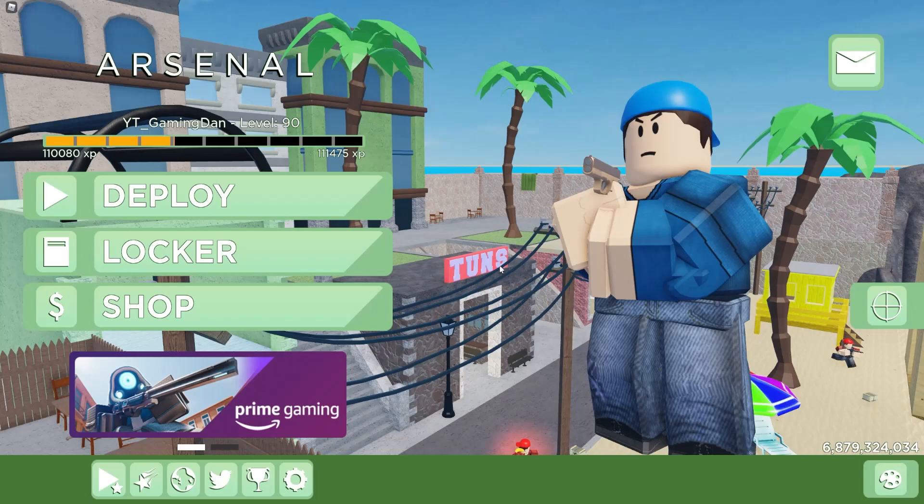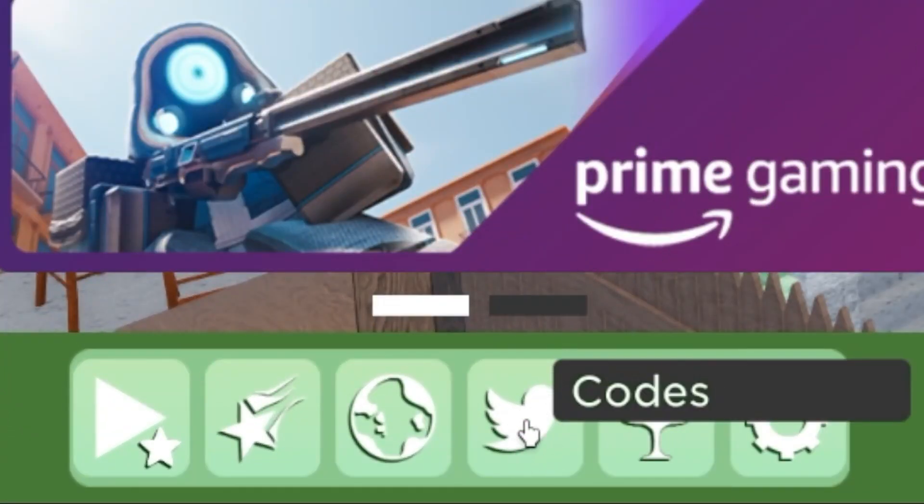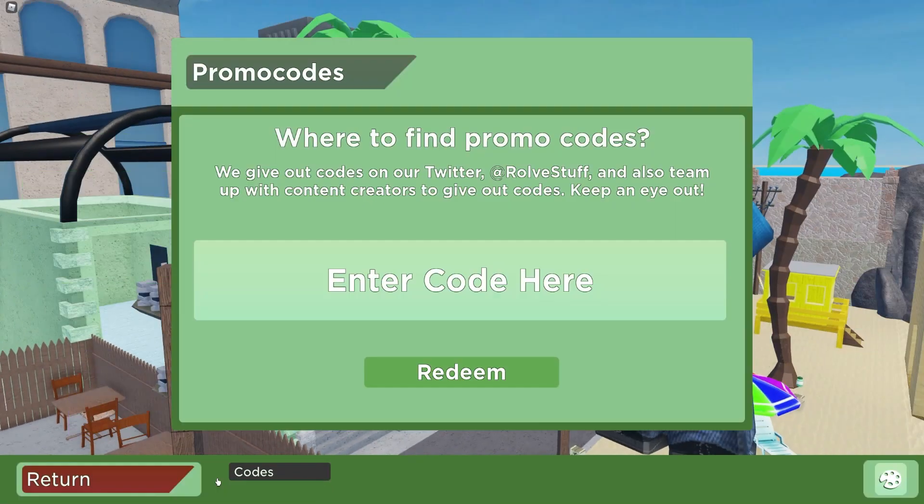So if you do not know already, in Arsenal to claim codes, once you're on the menu, go to the bottom and click on where you see 'Codes.' Next, the code menu will come up. These are in no particular order, so let's just get into it.